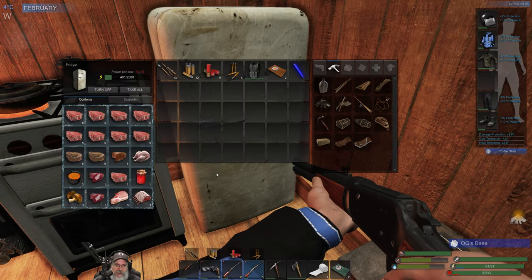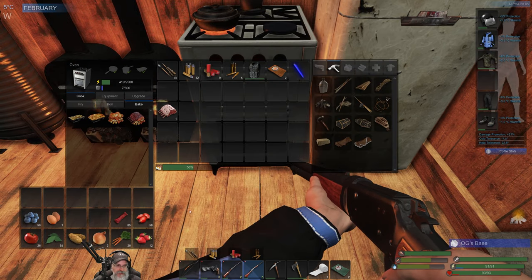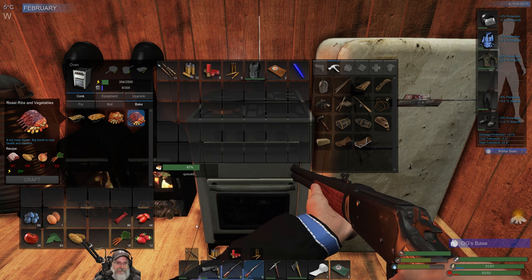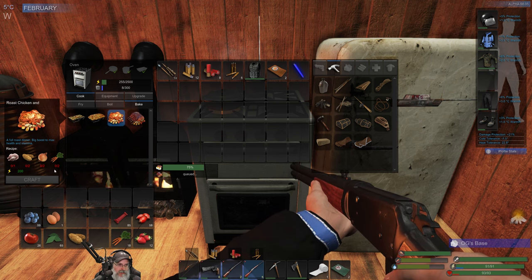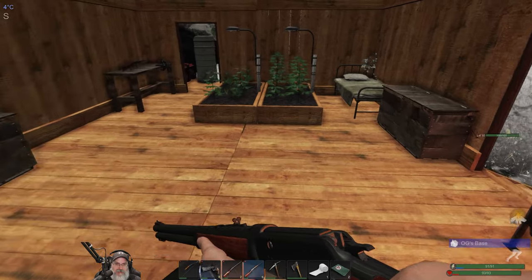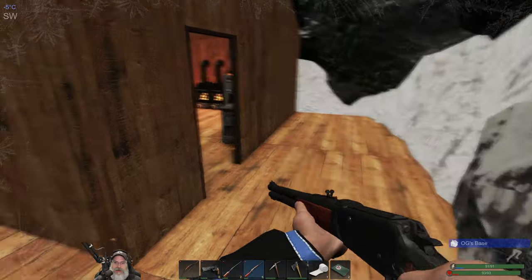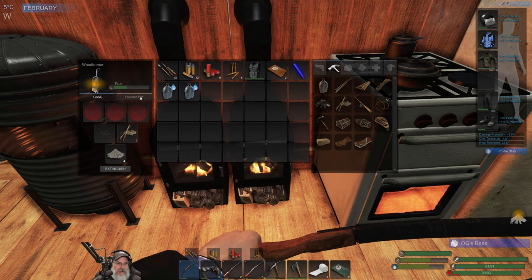Oh man, this is gonna be so delicious — roast ribs, mmm! That's just amazing. For the roast chicken we basically need the same thing: the chicken, two potatoes, two onions. Actually, I don't have any more onions — wait, I have onions growing now. Do I? Oh man, yeah we have two onions growing. We're gonna have to turn those right back into seeds — I've been making so many liver and onions lately that I'm low on them. That was a big milestone we finally accomplished — oh my goodness, look at that roast!